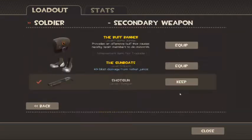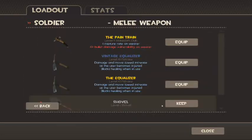My secondary is going to be a shotgun, just in case I run out of ammo and need to quickly finish someone off. I'll pull out my shotgun and put a few bullets in. The shovel is pretty useless so I'm going to use my vintage Equalizer — if I'm damaged I can pull it out to run faster, either to escape or go in for the melee kill.